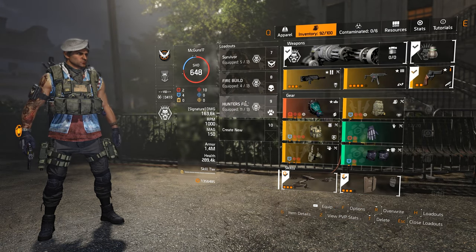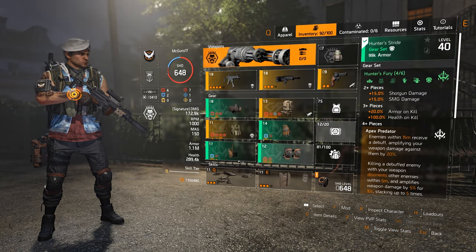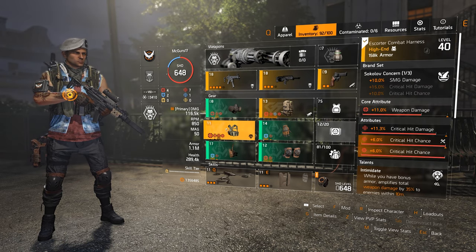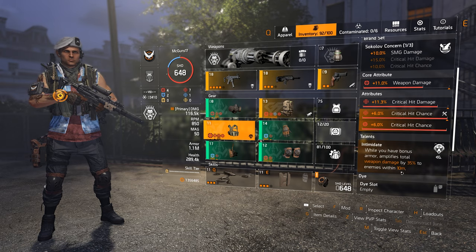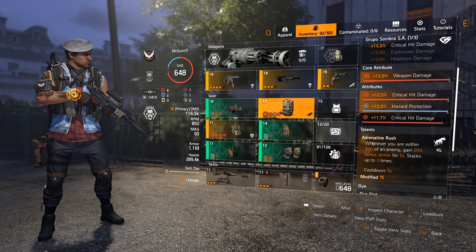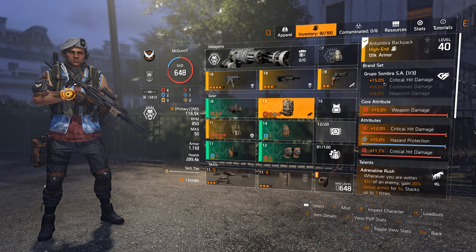For my build I'm running Hunter's Fury of course, and on the chest piece I'm going with Striker's, which gives 10% SMG damage with the talent Intimidate — while you have bonus armor, amplify total weapon damage by 35% to enemies within 10 meters. You have to be on the enemy's face to get this, which fits perfectly with this build.